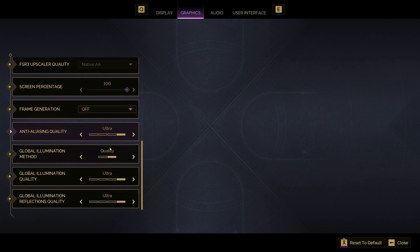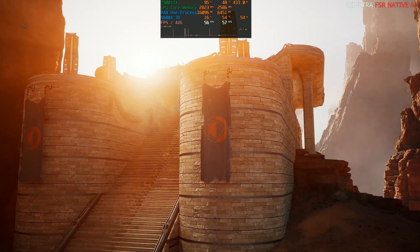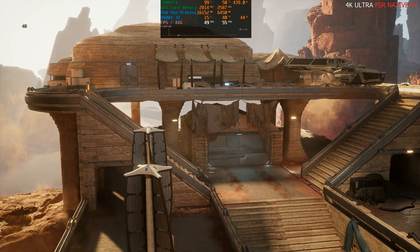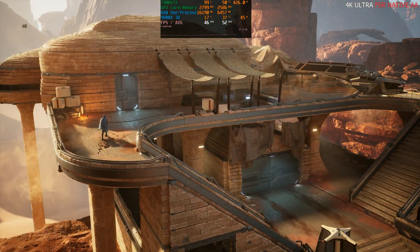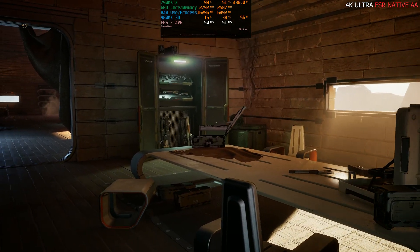In case you didn't know, Dune Awakening is an Unreal Engine 5 MMO with player base building, crafting, and PvP. The benchmark is split into three parts. The first part is player-built bases — players can form factions, share resources, and build bases. You can even build ornithopters, those helicopter things that look like dragonflies. As you can see, the game is very demanding.